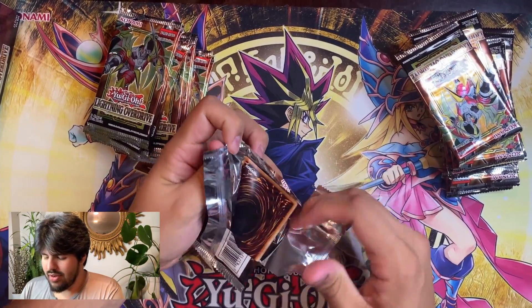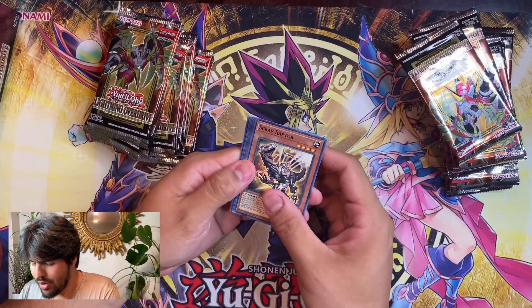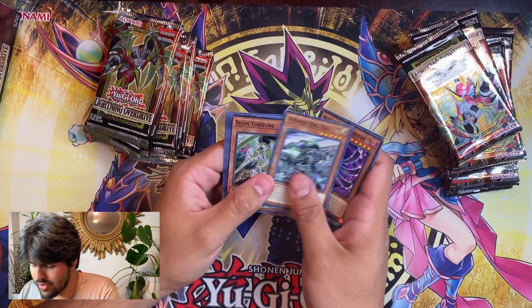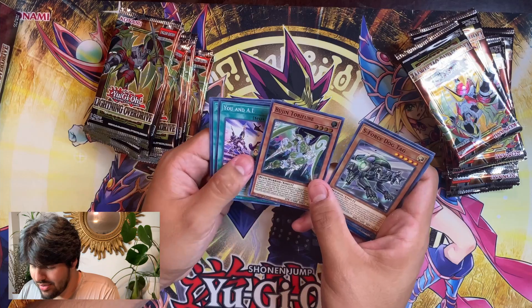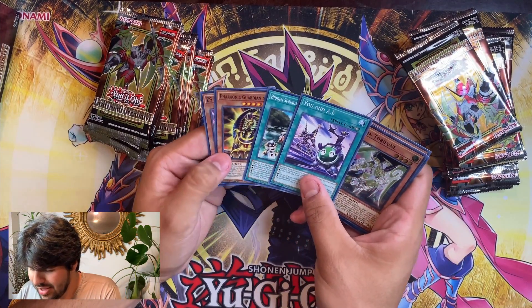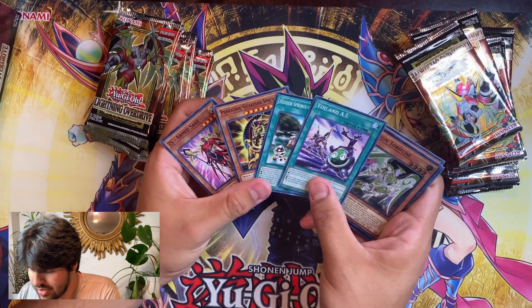I have been lucky before to get a Starlight Rare. I got the DD Crow, Scrap Raptor, new card, Sun Avalon, S-Force, Bujin. I didn't know that they had more cards coming up — that's weird. Veronica, Guardian Sphinx. Pretty cool.